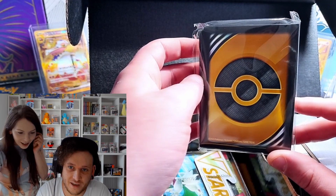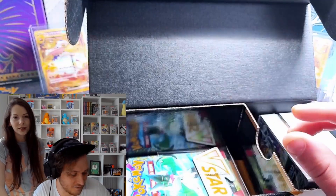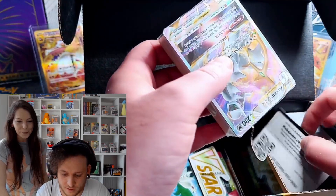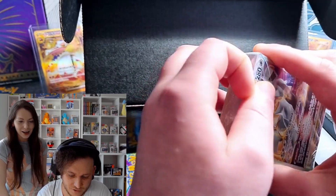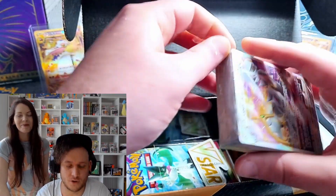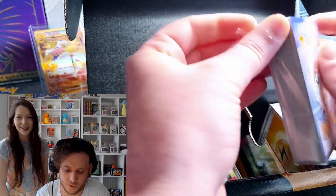We've got the card sleeve — wow, they are very nice! We've got a cheeky little code card in there, and a little Arceus V-star coming in hot right now. This little package has obviously everything you need to set up a new beautiful deck. They always make it a little bit difficult to open, but we are in!